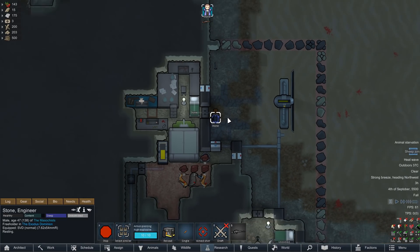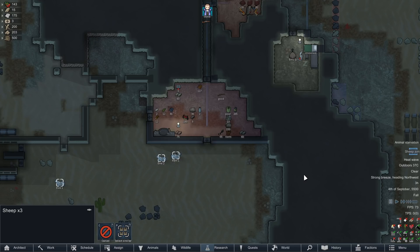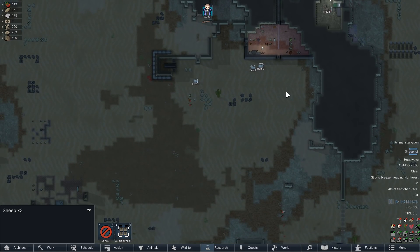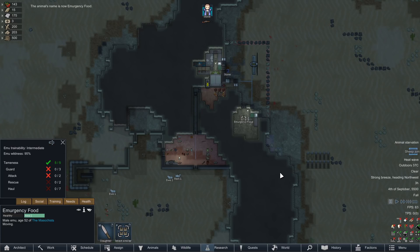Right now though we'll let Stone rest up and possibly butcher these sheep, because we have really no grass on the map to feed them, and all the grass that is on the map is going to go to emergency food.